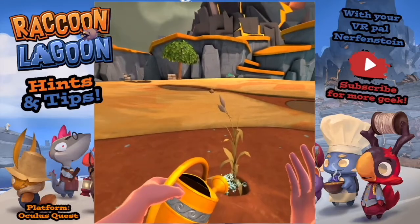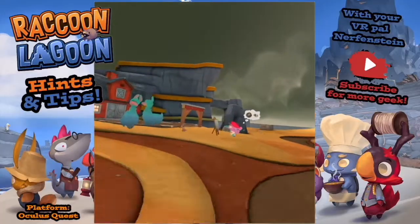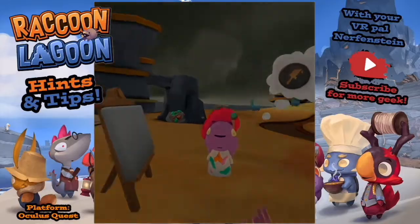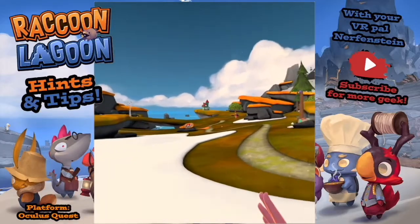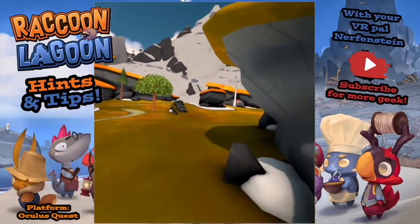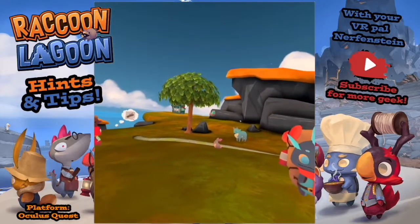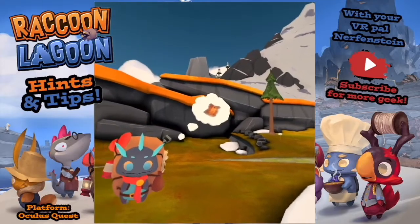When lightning's happening, check out your nims and your little animals - they all get terrified, it's adorable. In this area if you're looking for wool at any point, sometimes you'll find wool laying around.